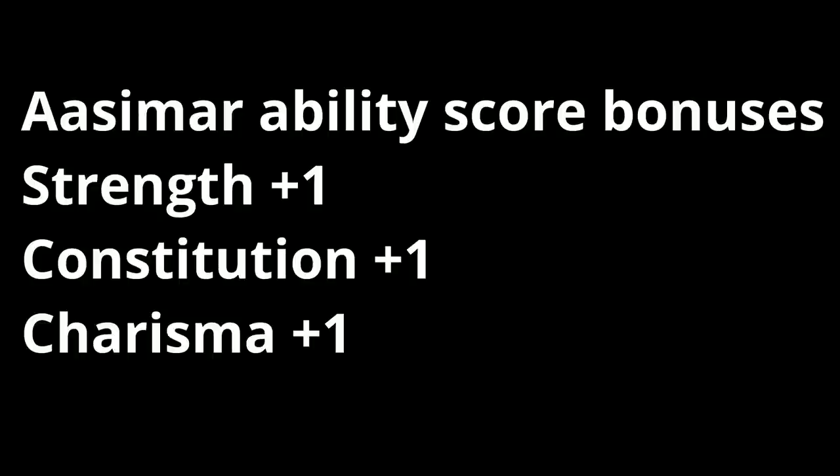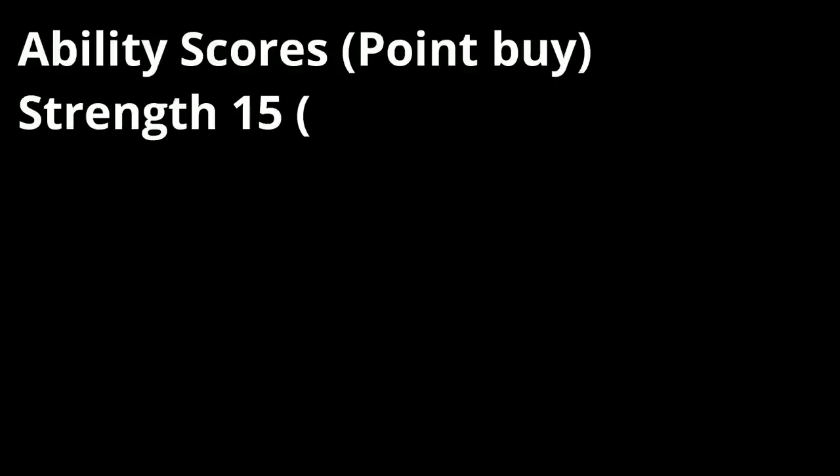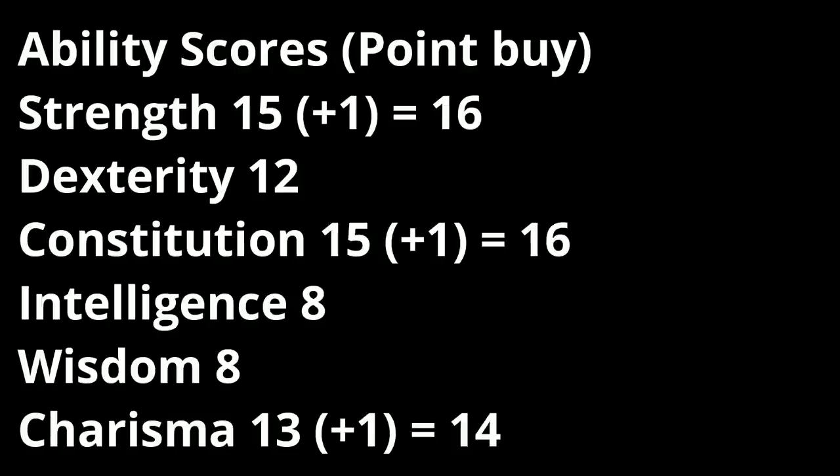Moving on to ability scores, we're selecting the three +1s from our race in Strength, Constitution, and Charisma. Using point buy: 15 Strength becomes 16, 12 Dexterity, 15 Constitution becomes 16, 8 Intelligence, 8 Wisdom, and 13 Charisma becomes 14. You could get Charisma to 16 by dumping Dexterity and Wisdom, but I don't think we're focused enough on spell attacks or spell DCs with this character to make that worth it.